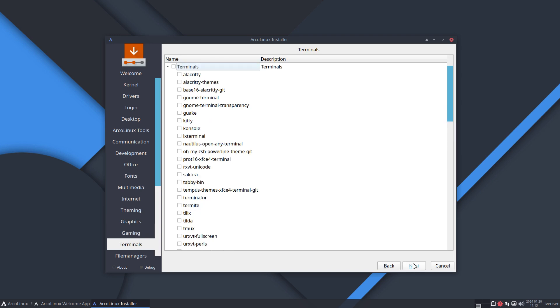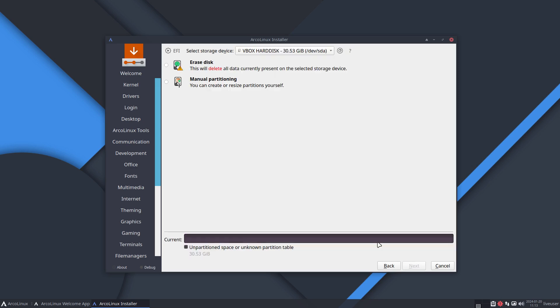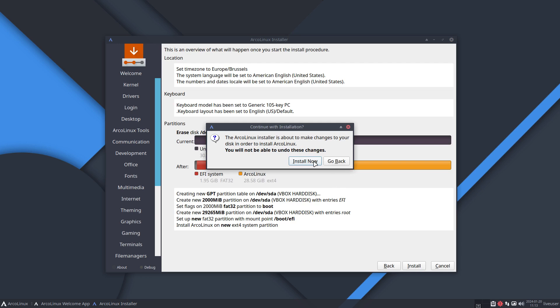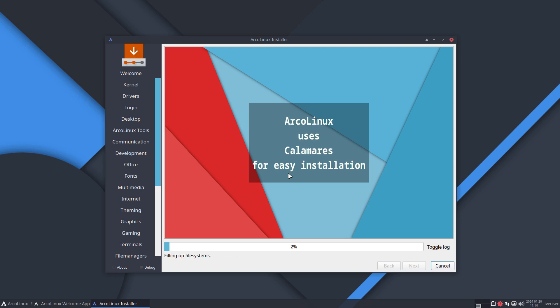That's basically what changed: the welcome app is the one we've updated, and all the rest is just next, next, next — you choose whatever you want. Let the installer do its work, boot up, and have fun. Cheers!